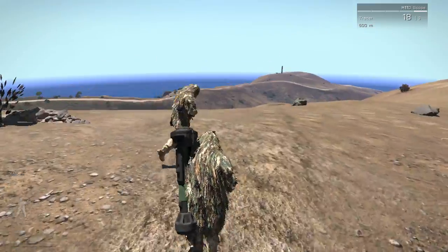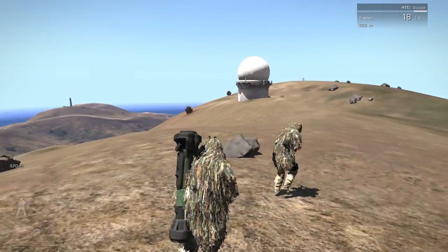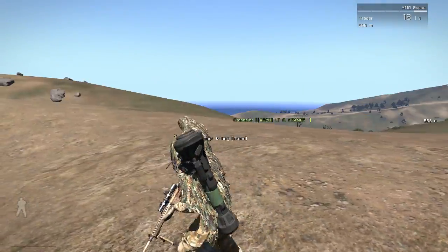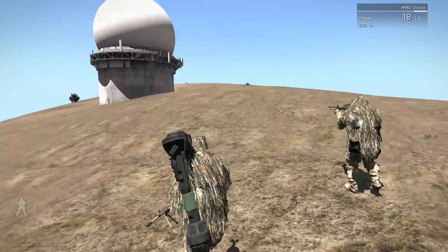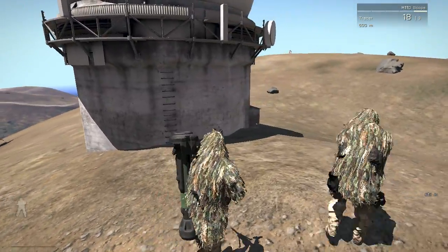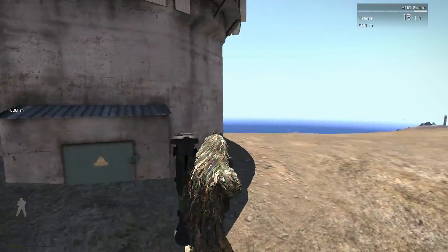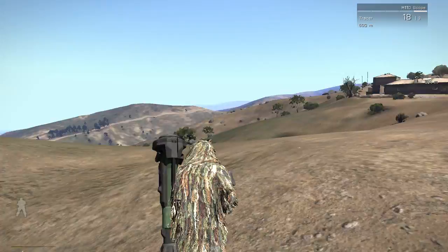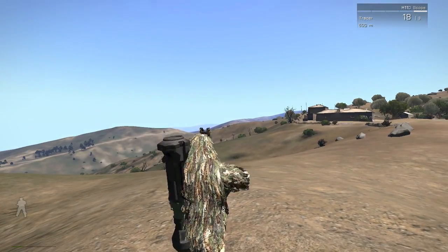Crossroads, crossroads, this is Sierra Alpha, Sierra Alpha. At this stage we have engaged targets, eliminated local area, moving towards the radar station now to secure target. We'll advise how the objective goes. This is Sierra Alpha, out. We've got scopes on you boys - looks good from our end.